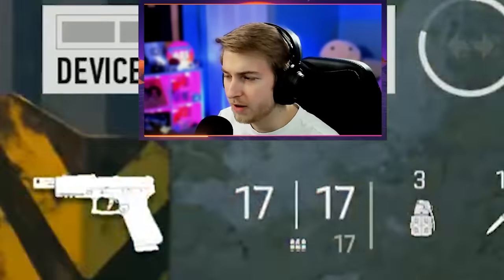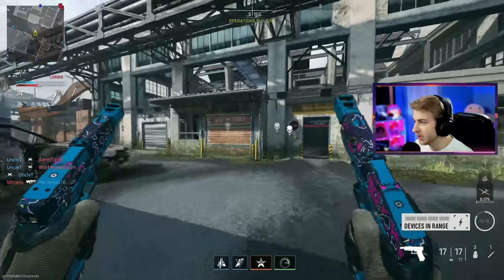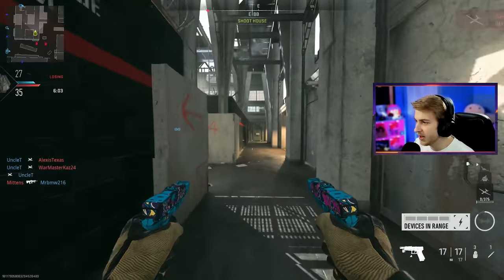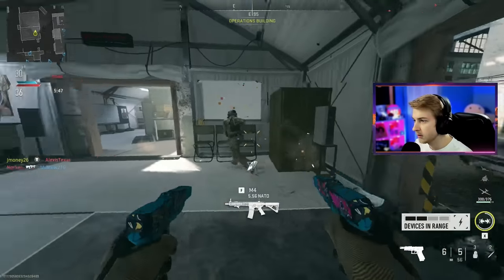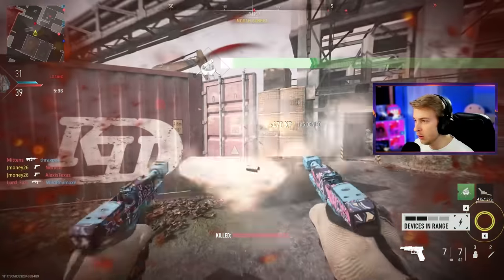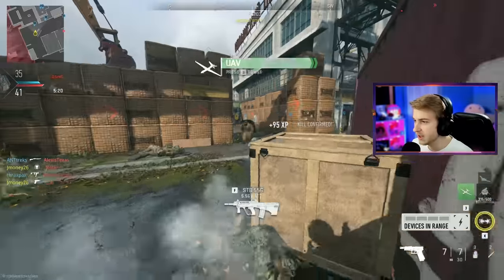Wait, I only have 17 bullets in reserve. That's got to change. This is probably the worst akimbo build, but we'll tweak it as we go. This is actually my first time using akimbo in this game. It looks pretty nice. Wait - it kills that fast? These are nasty. Let's go. Call in our UAV. Maybe 17 bullets is enough, especially if we have scavenger going.